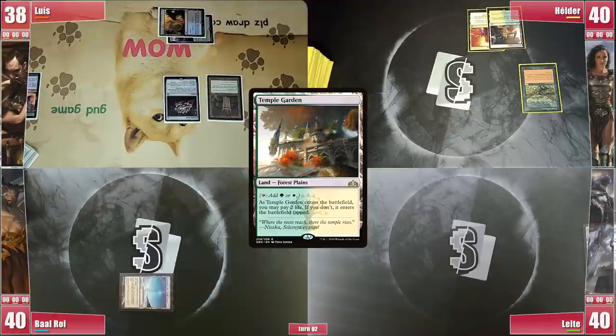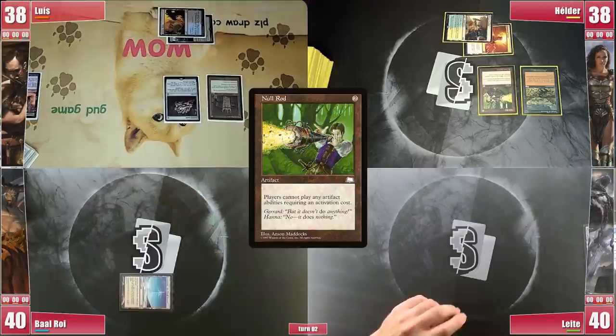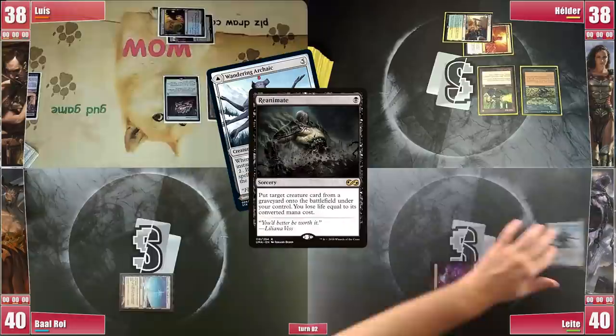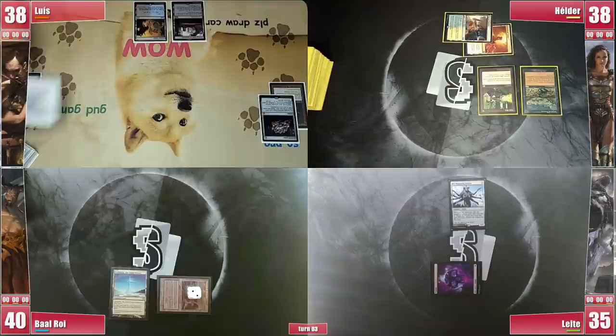Helder plays a Temple Garden untapped paying 2 life, and since Luis doesn't give him any Islands for his Carpet, he denies him off his rocks with a Null Rod. Luis protests and Helder shrugs. Leite plays a Swamp then casts Reanimate targeting his Wandering Archaic. There is no Mental Misstep so he loses 5 life as the spell resolves. Baal plays a Pit Bog — two lands tapping for 4 mana is quite good for his plans. Luis then fails a land drop but casts a Mystic Remora before passing.